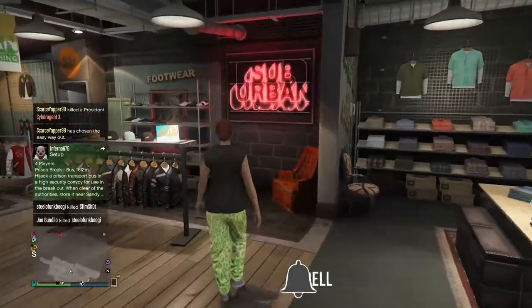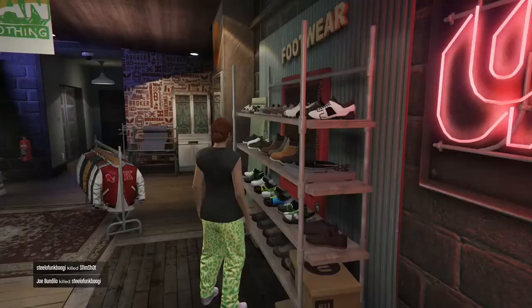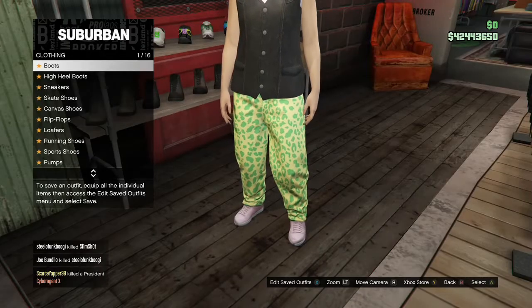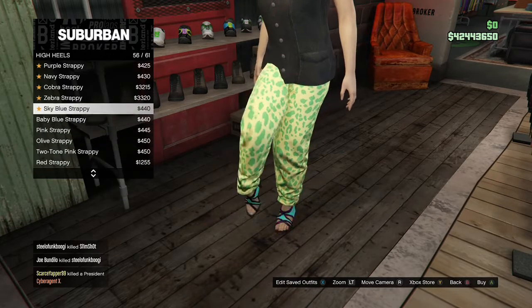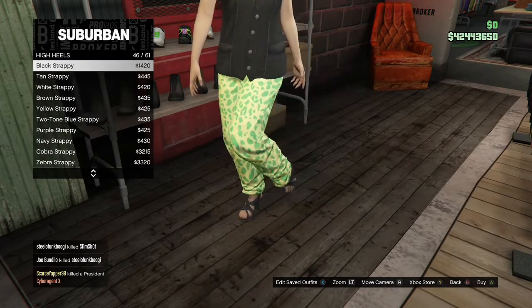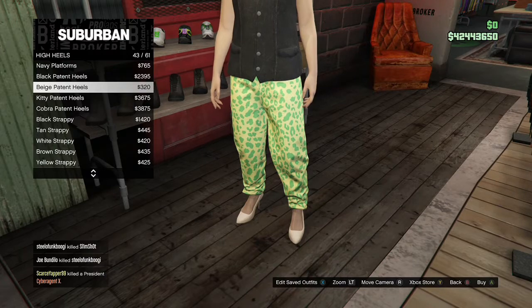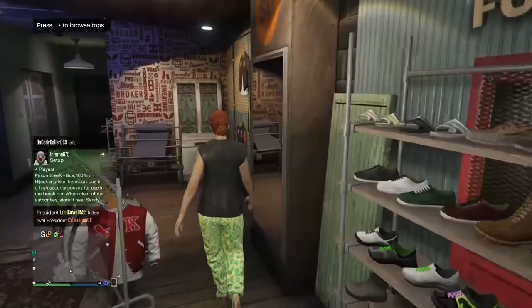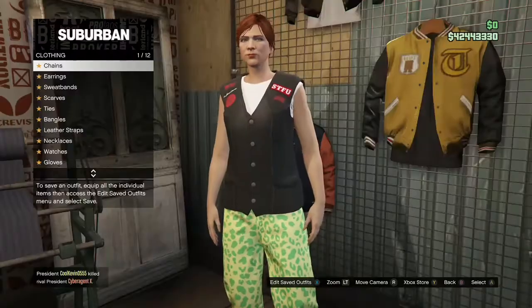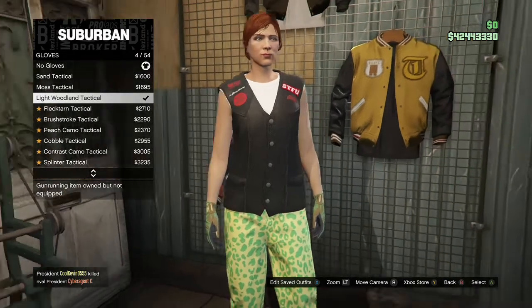After buying the tee, go to the shoe section, go to High Heels, and buy number 43 — I won't try to say the name but you'll see it when I buy it. After that, go back to Accessories, go to Gloves, and buy the Light Woodland Tactical gloves again — the same gloves we bought for the first outfit.